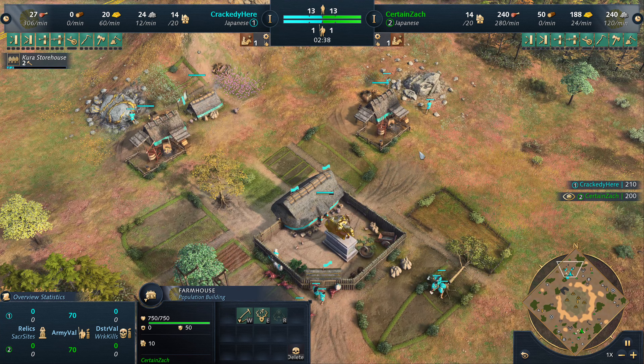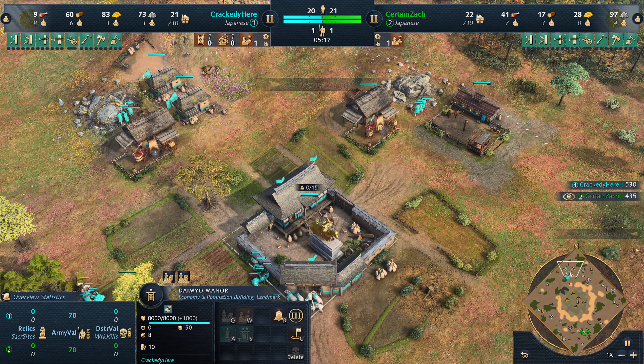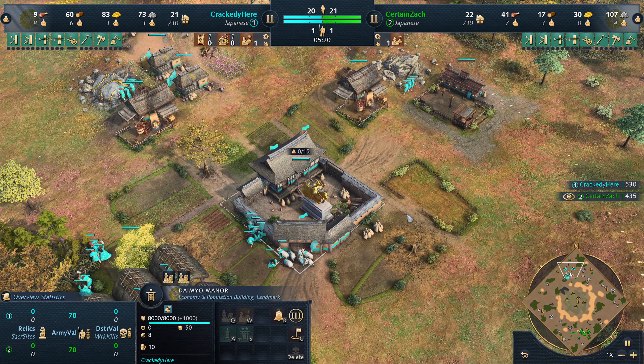We do still have gold coming through for Crackity - he has three on gold, three on stone. Where did the rest of his stone go? He just aged up. He's been gathering stone this entire time and has plus one. No plus one attack yet for either player. First horseman, katana bannerman - okay, I forgot I didn't see it in the notifications - he already got his daimyo manor.